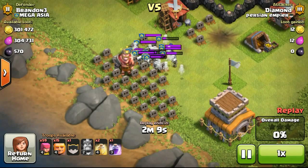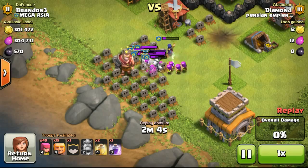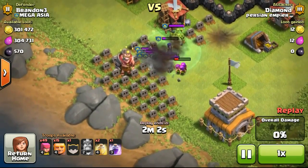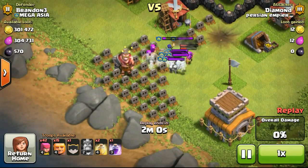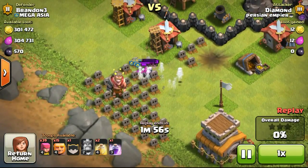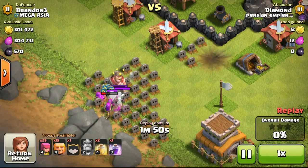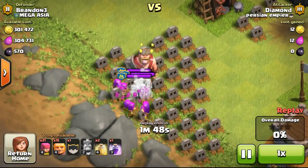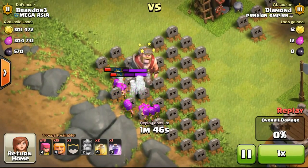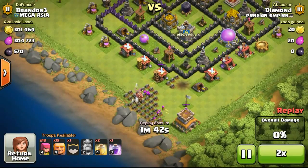Level 2 witches spawn skeletons really quickly and in such numbers that the attacker is unable to take them out fast enough. The archers weren't going to take out the witches until the guy deployed archers close to my witches and they finally went down. But with so many tombstones and the barbarian king taken down, he's now only left with about 15 level 4 giants and 18 level 4 archers.